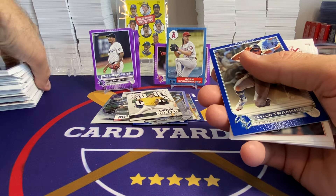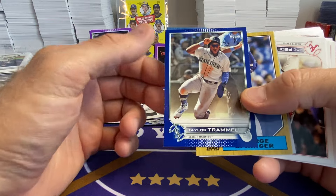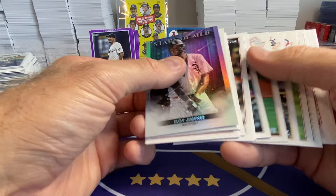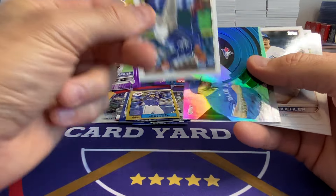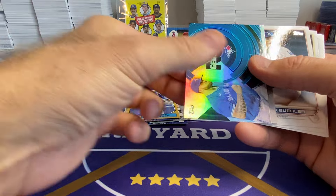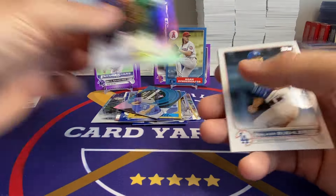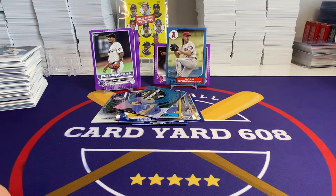Any of the old-timers that were around when I was a kid, I kind of like pulling those cards. Trammell. Springer 87. Danny Duffy is a base card. There's a Manoa on the Generation Now. And base. Next — purples.